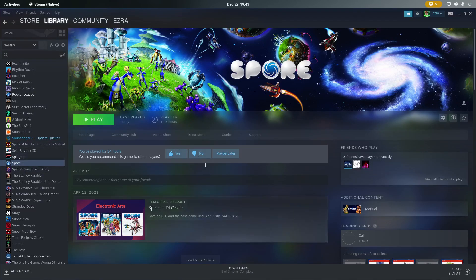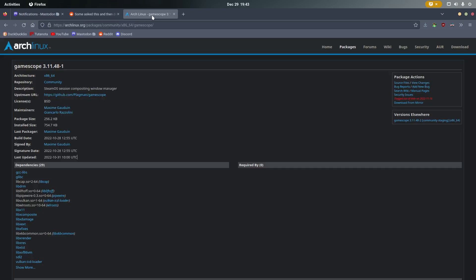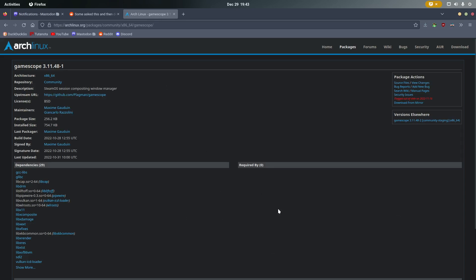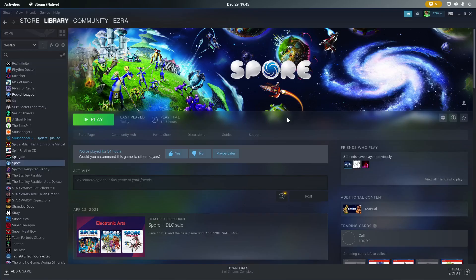One thing you might notice if you open it up as-is is that if you try to alt-tab out of it, it's just going to spaz out and go crazy. So what I do to get around this is use GameScope to have it run in its own window. For Arch and its derivatives that'll just be the gamescope package available in repositories — I'm not entirely sure if the package name is the same or in official repositories on Ubuntu or Fedora.